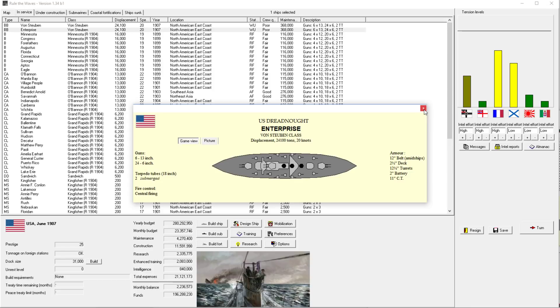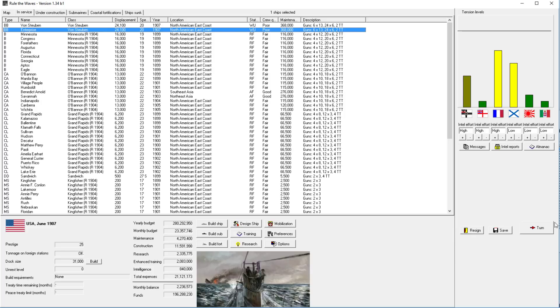The Enterprise splashes into the water and has her warm-up period now. But before she even did so, we have oil firing which she doesn't have, super firing turrets which she doesn't have, cross-deck fire which she doesn't have, and probably some other stuff. This is truly the situation where your ships are obsolete by the time you even get them built.